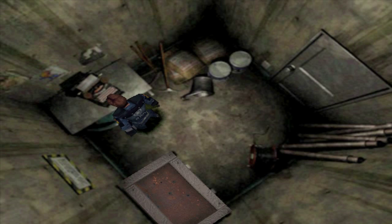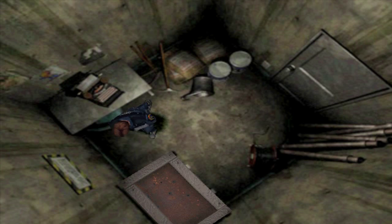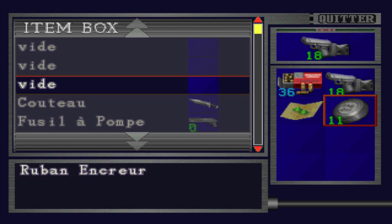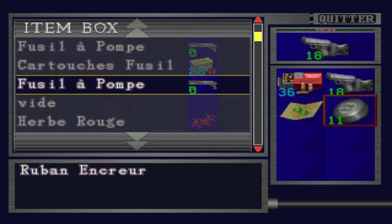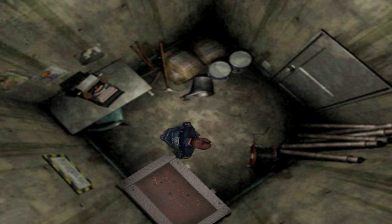La dernière fois j'avais sauvegardé ici. Donc je vais reposer les rubans et on va commencer à inspecter les lieux. Je l'ai fait un petit peu à l'arrache, j'ai été vraiment à l'objectif. Là où je voulais sauvegarder quoi. Mais là on va fouiller un petit peu plus. Il y a pas mal de choses, ne serait-ce que des objets de quête déjà.